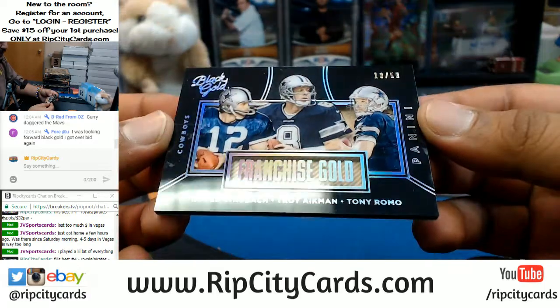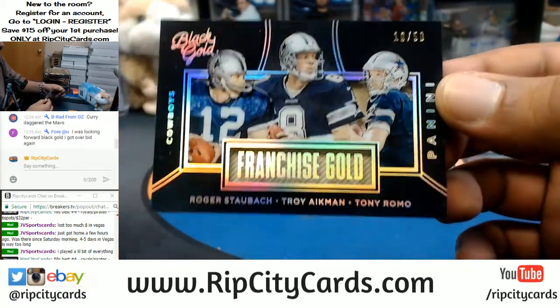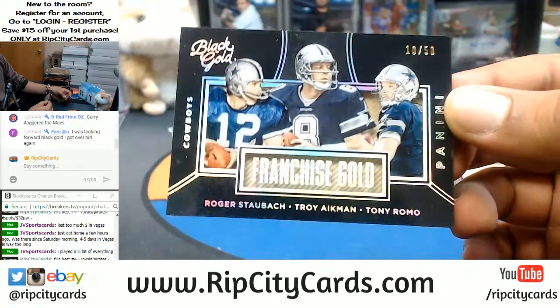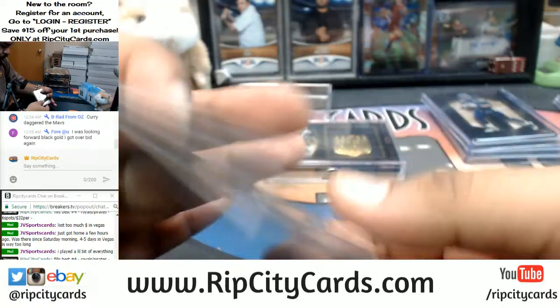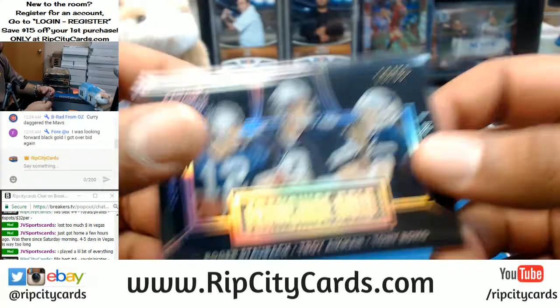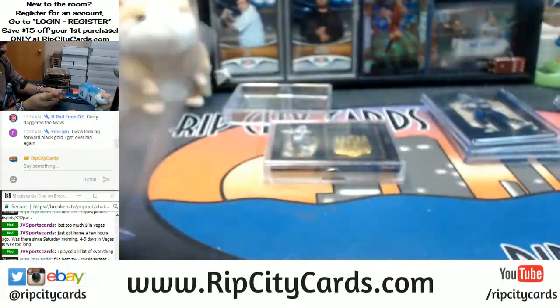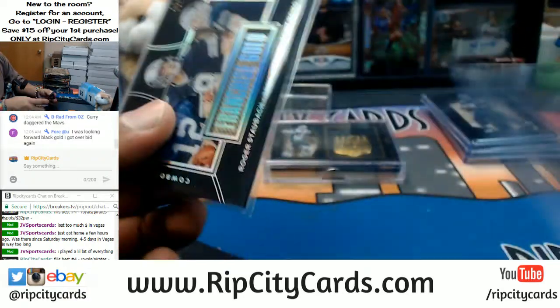For the Cowboys, number 10 out of 50, franchise gold — we got Roger Staubach, Troy Aikman, and Tony Romo on that. Pretty sweet, very nice. Top loaded in a 180.